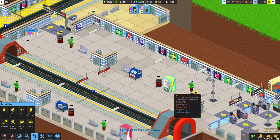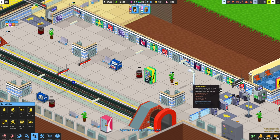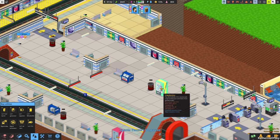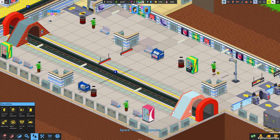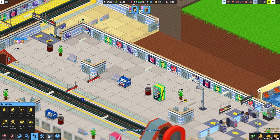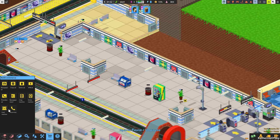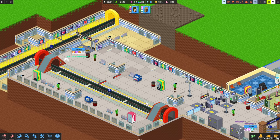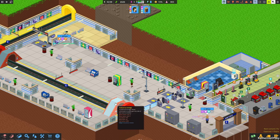Here it's kind of a random arrangement of stuff at the moment. I don't want the soda and drinks next to each other — I just want various levels of people getting urges satisfied. Let's get ourselves a drinks machine. Oh, we're running out of money already. We're just going to have to play the game and wait till we get some more money.